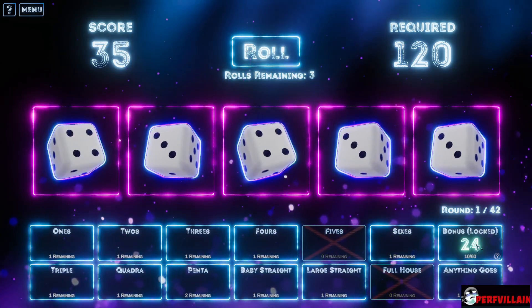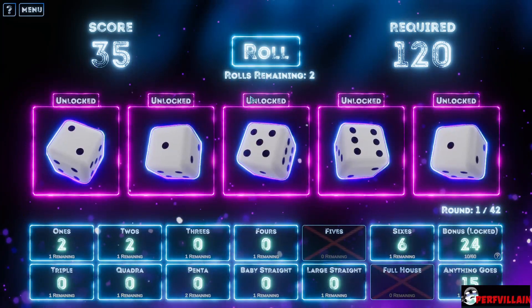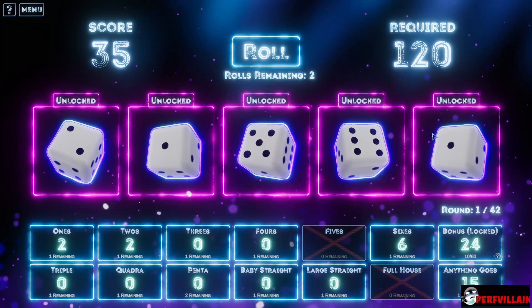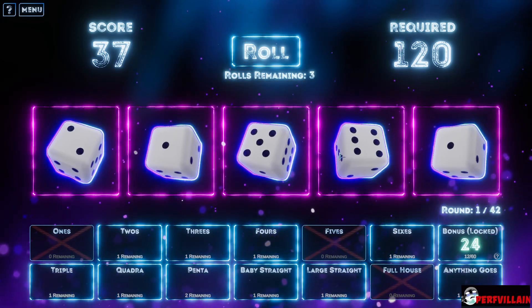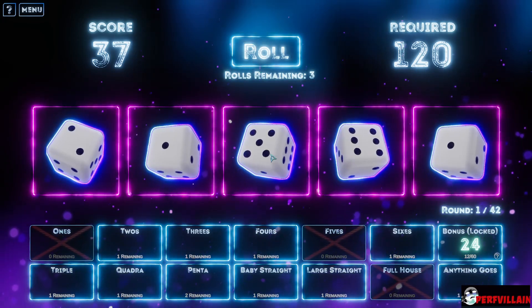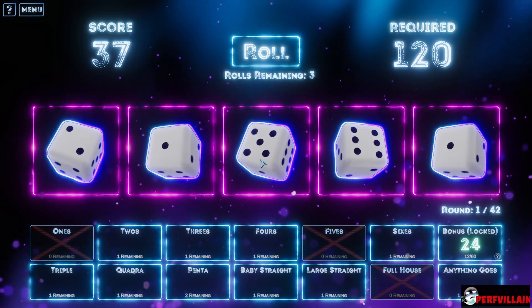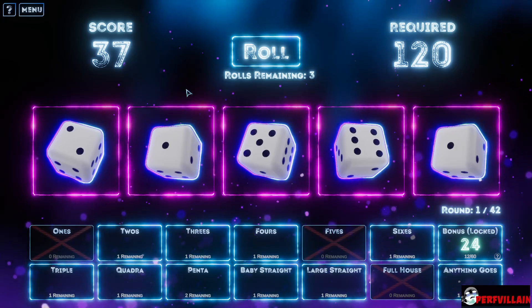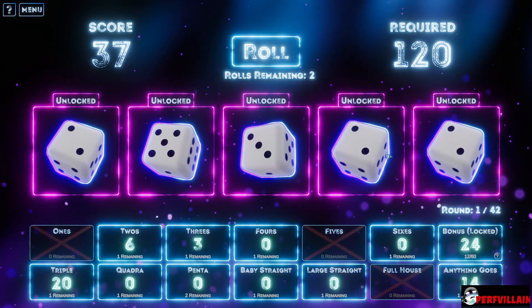So we have to get all of these — that's basically how it goes. We got ones. One, two, three — so we need three and four, and that's not going to work. We're just going to have to pick one and roll it. Okay, two two.